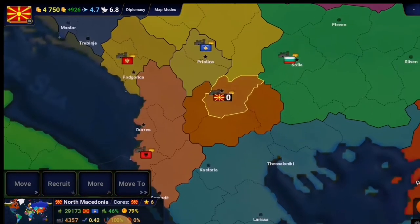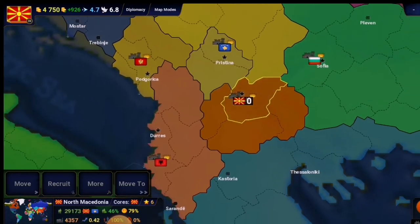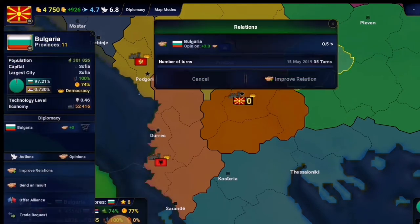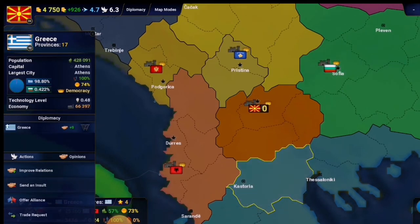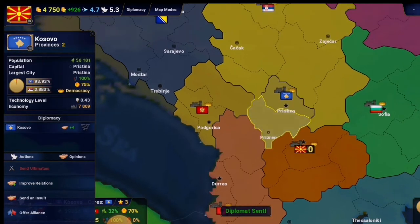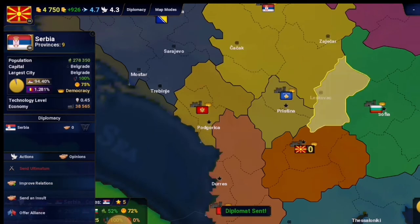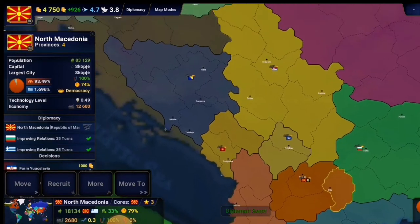We have to keep our relations with our neighbors better so there wouldn't be any possible attacks on our borders. We'll use our diplomatic skills — go to Bulgaria, improve relations, it's at optimal level. Plus three means it's optimal right now. Greece we'll improve as well. Albania is not that good so I have to improve those relations. Kosovo, Montenegro, and of course Serbia — we have to improve all of these.